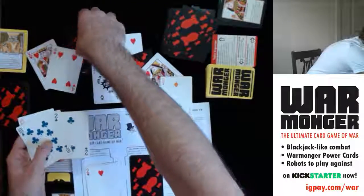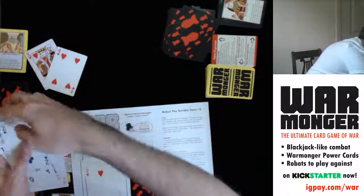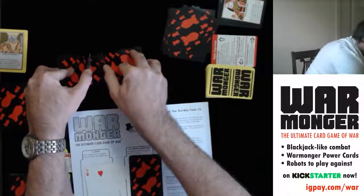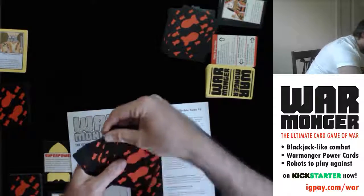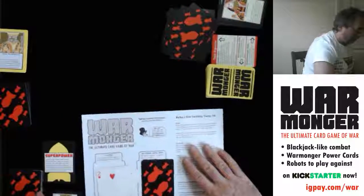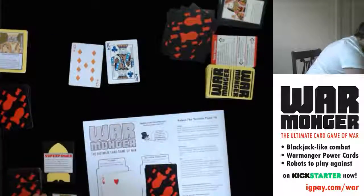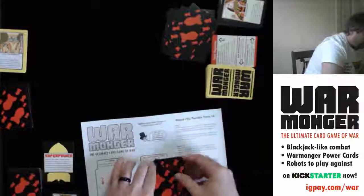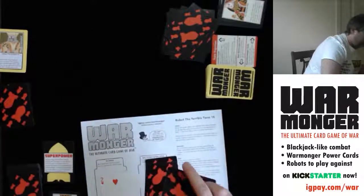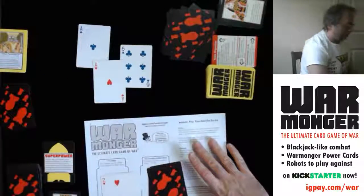All cards combined and shuffled. Three players were in the war, so three random cards go to the casualty pile. I get the rest and keep my superpower card, then back to skirmish. Nine, king, three — king wins. Queen, three, ten — queen wins. Six, ace, ace — the aces fight a war.